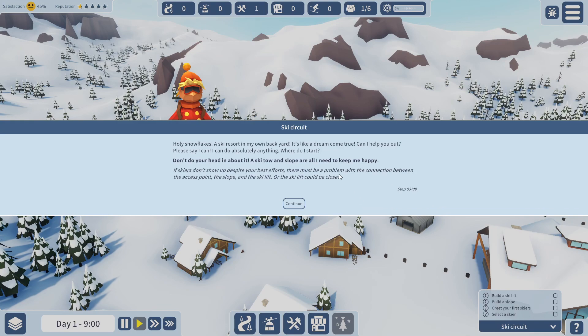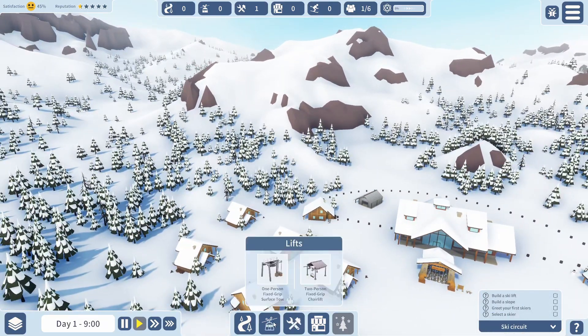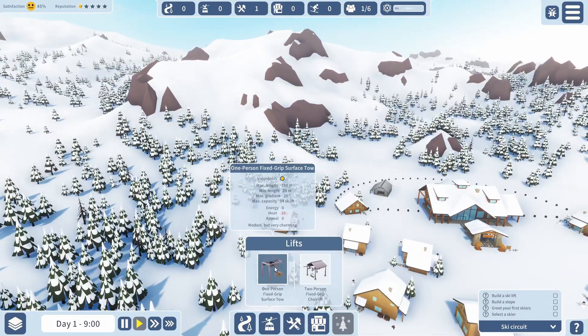Next thing we need to do, we need to start getting some ski slopes down. Holy snowflakes — a ski resort in my own backyard, it's like a dream come true! He's basically saying: build a ski lift, build a slope, and greet my skiers. Now, the thing with these ski lifts — we've got two types. We've got a one-person fixed grip surface one or we've got a two-person one.